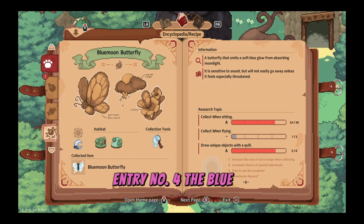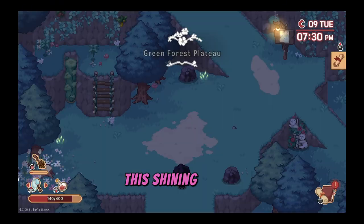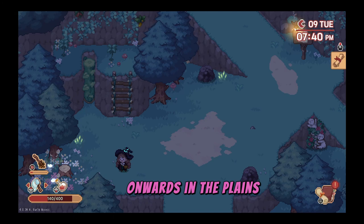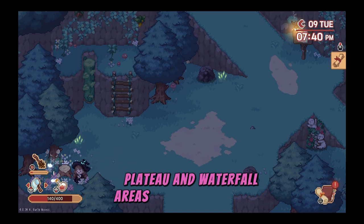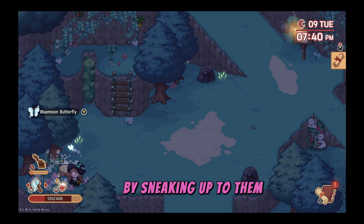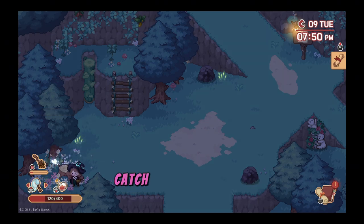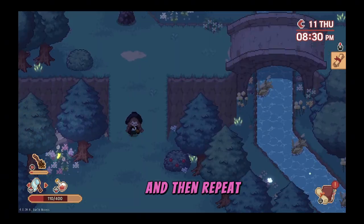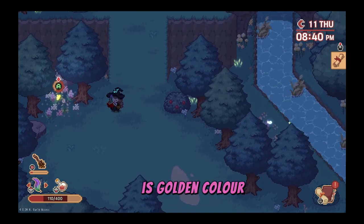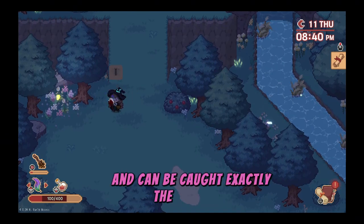Entry number four, the blue moon butterfly. This shining butterfly comes out from 6pm onwards in the plains, plateau and waterfall areas of the great forest. You can catch them using your net by sneaking up to them. When there are two butterflies on a patch, catch one and then stand still till the other one settles back down and then repeat. The unique variety of the blue moon butterfly is golden in colour and can be caught exactly the same way.